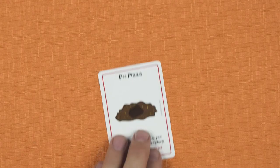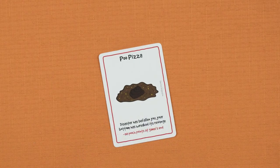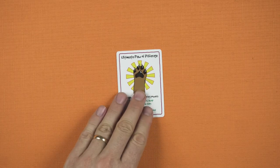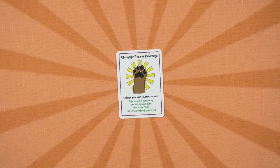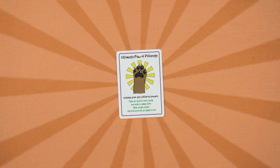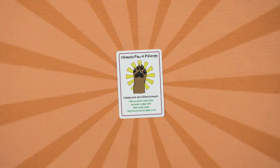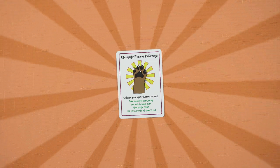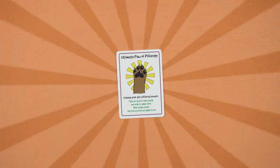Two cards can change your fortunes more than any others. The Poo Pizza is a potential disaster — minus 30 pooch points if you're left holding it at the end of the game. So you'll be trying to shift it on or bluff others into taking it from you. By contrast, the Ultimate Paw of Pilferage is cause for celebration. You must declare immediately when you have it in your hand. This awesome card allows you to carry out multiple actions on your turn, and some even when it isn't your turn.